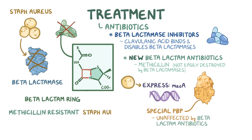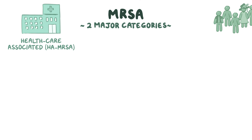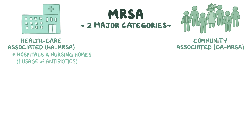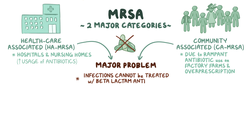These methicillin-resistant Staph aureus strains are called MRSA for short, and have become more common around the world. There are two major categories: healthcare-associated MRSA, or HA-MRSA, found in places like hospitals and nursing homes where there are lots of chronically ill patients with high antibiotic usage; and community-associated MRSA, or CA-MRSA, thought to be due to rampant antibiotic use on factory farms and over-prescription of antibiotics. Both HA-MRSA and CA-MRSA pose a major problem because infections with those strains cannot be treated with beta-lactam antibiotics.